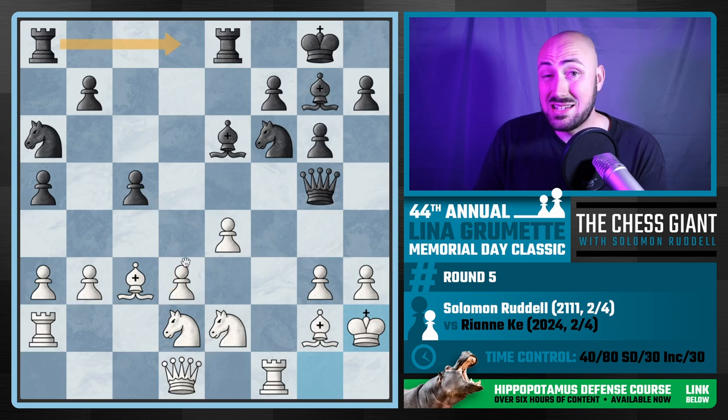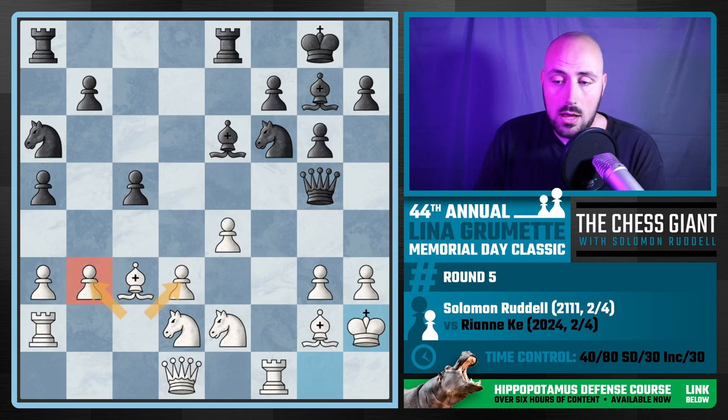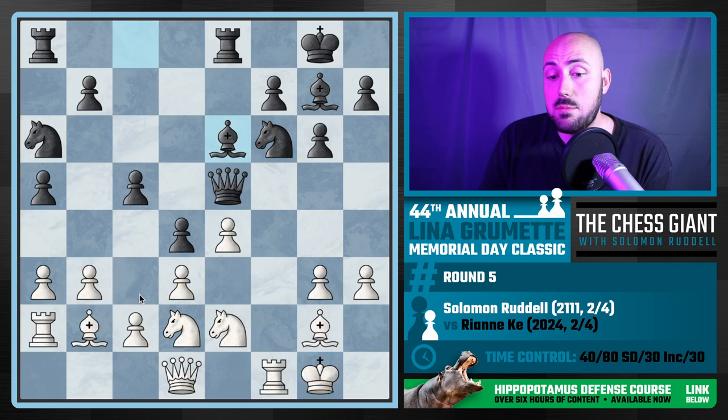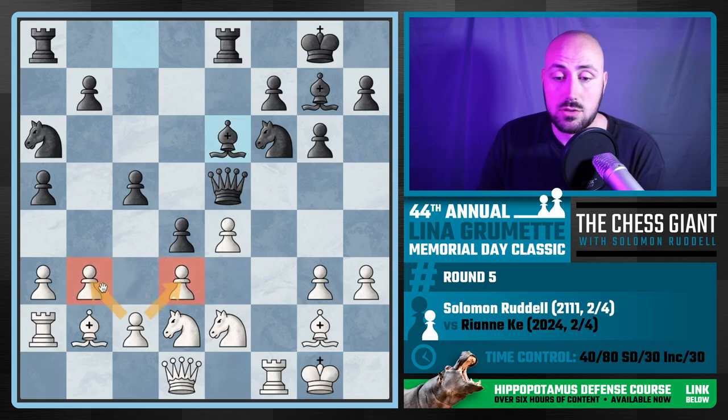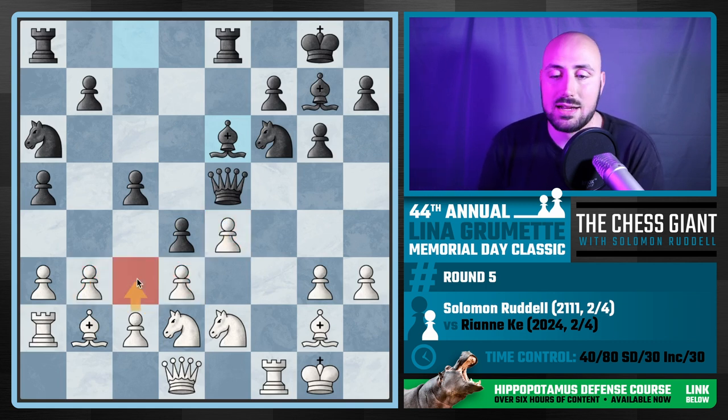I was worried about this pawn being backwards. From a practical perspective I didn't feel great about both of these pawns being weak — there's no longer a pawn on c2, so I was concerned. I didn't want to give up my c2 pawn, which is important to defending d3 and b3, which in turn defends e4. The base of the pawn chain is the most important one to watch out for. c3 totally works, but I ended up just playing Knight f3.